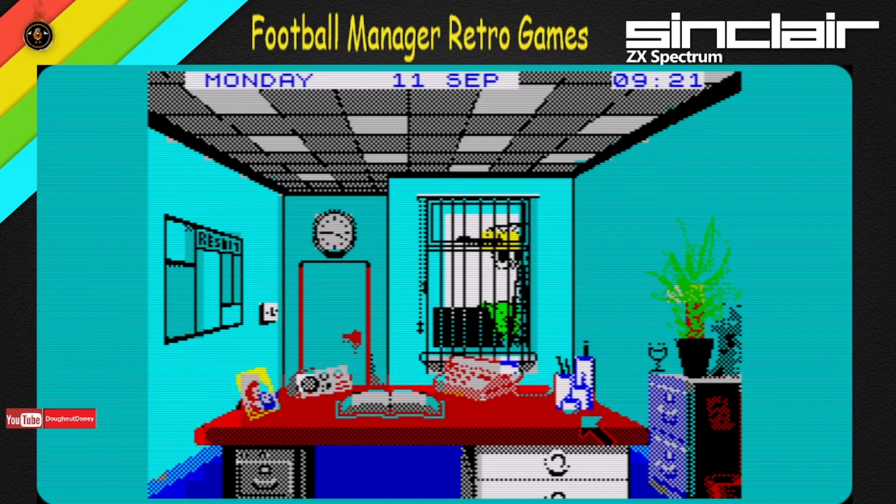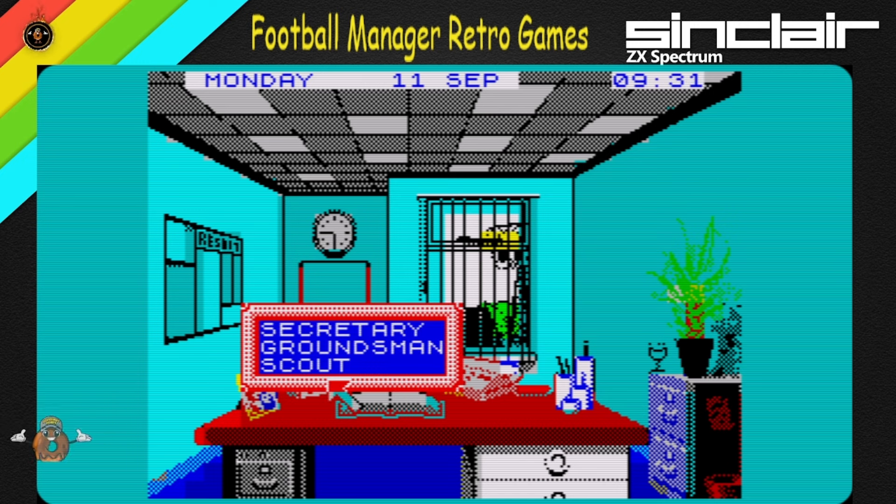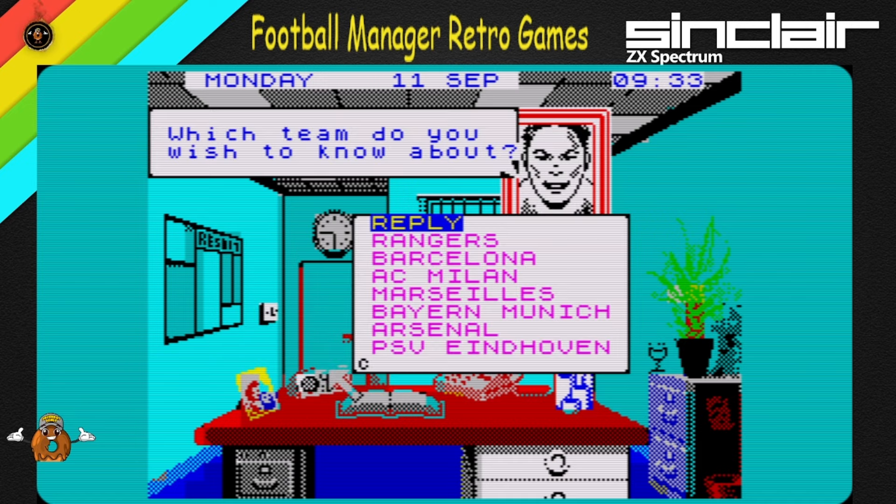So what do I do now? I'm in my office. So far I like this game because there's a lot more options. We've got the door — I suppose that's for the next game. We've got... is that the intercom? Secretary, Groundsman, Scout. I guess we're looking at another team through the scout.